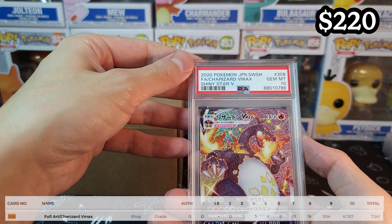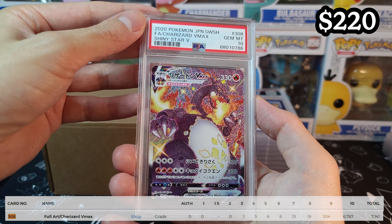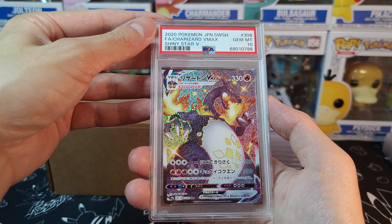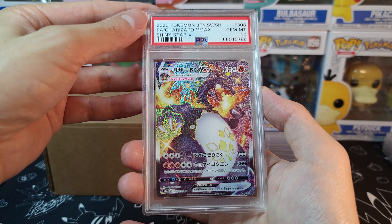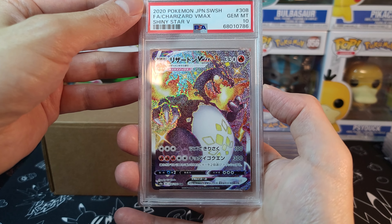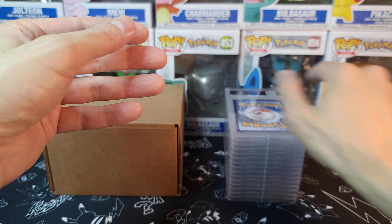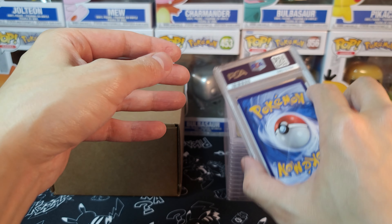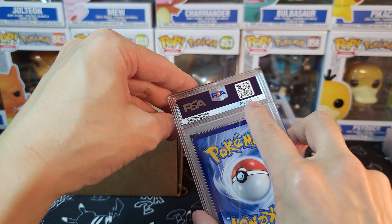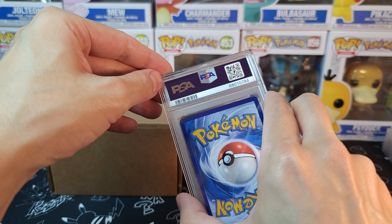We got a Charizard VMAX from Shiny Star V — PSA 10! One of my favorite cards because it's VMAX, it's Charizard, and he's a Shiny black one. Really nice — just look at that holo pattern and how it shimmers. These are really mixed up in terms of order though — I did not submit them like this. All the numbers aren't even in sequential order. I guess they just grade them sequentially and then package them randomly.